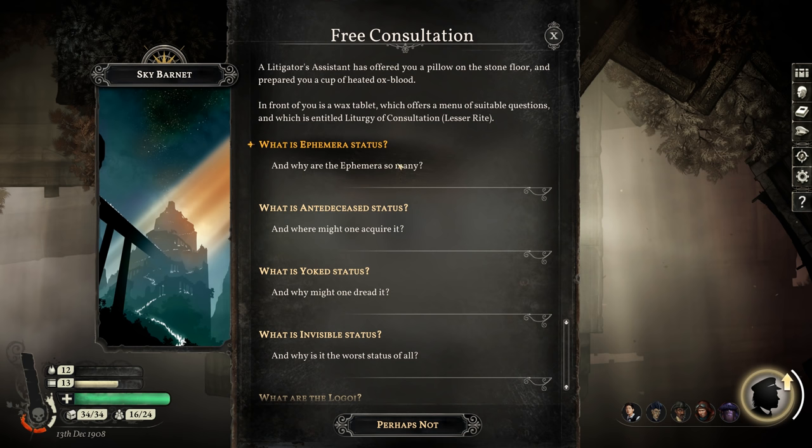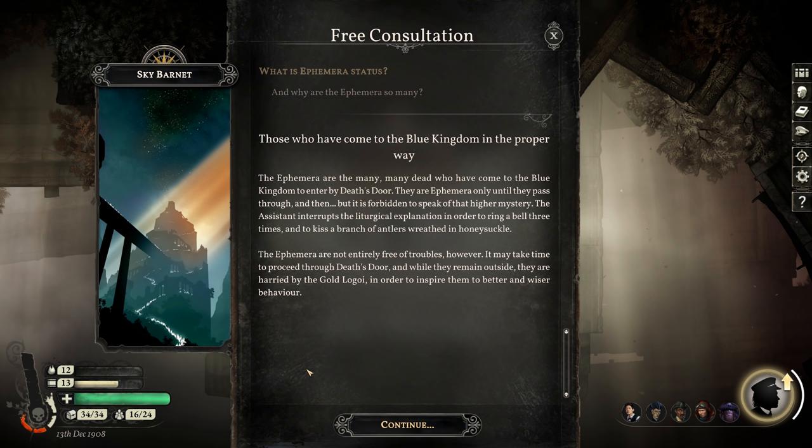What is ephemera status, and why are the ephemera so many? Those who have come to the Blue Kingdom in the proper way — the ephemera are the many dead who have come to enter by death's door. They are ephemera only until they pass through, and then it is forbidden to speak of that higher mystery. The assistant interrupts the liturgical explanation to ring a bell three times and kiss a branch of antlers wreathed in honeysuckle. The ephemera are harried by the gold Legoy to inspire better behavior.